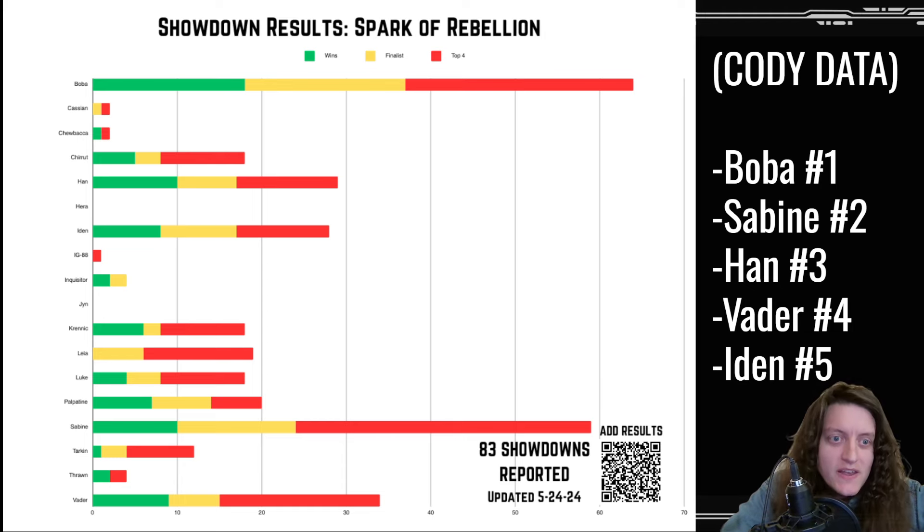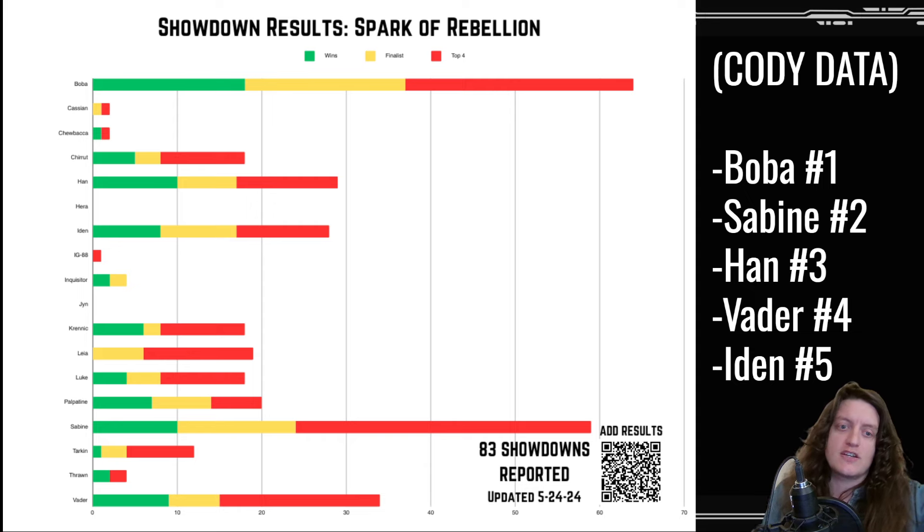Han has 10 wins but a lot fewer finalists and top fours. So we had first Boba, then Sabine, then Han, then Vader, and then Idyn. Idyn wasn't doing well in the earlier league data but has been picking up some store showdown wins, which goes to show you can see kind of different metagames in different areas with different outcomes.